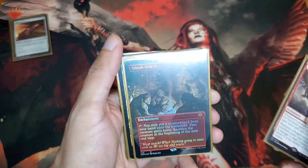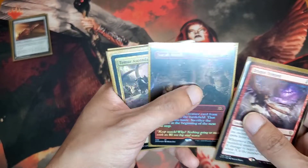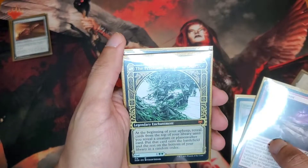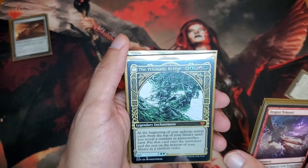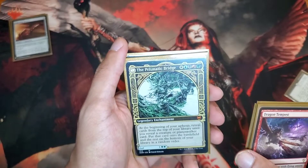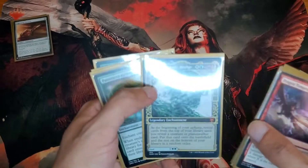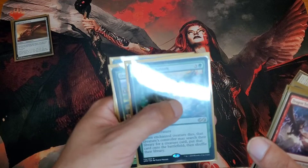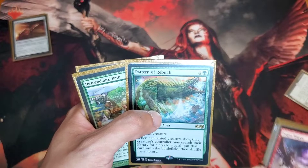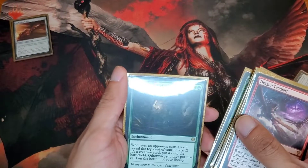Dragon Tempest — one of my favorite cards. Sneak Attack — you can really end the game quickly with this card if you have the red mana. Temur Ascendancy — very good card. The Prismatic Bridge — legendary enchantment. Also pulled by Lord. Petal of Rebirth — extremely useful card. Equip the dragon with it — oh, it dies? No problem, get another dragon. Descendants' Path — it's just like the Prismatic Bridge. And the new card, Lure Impediment.